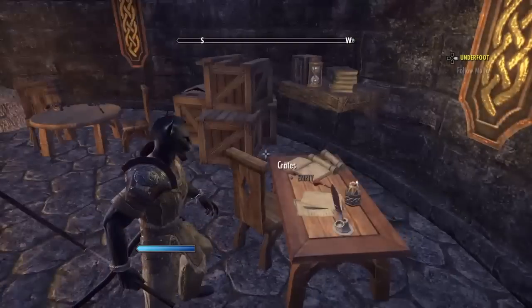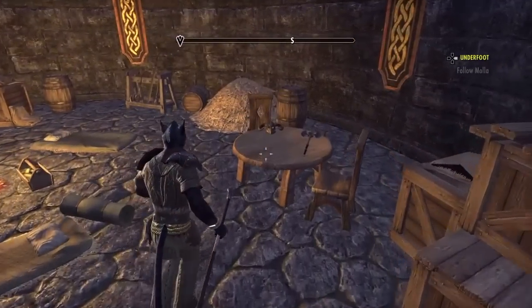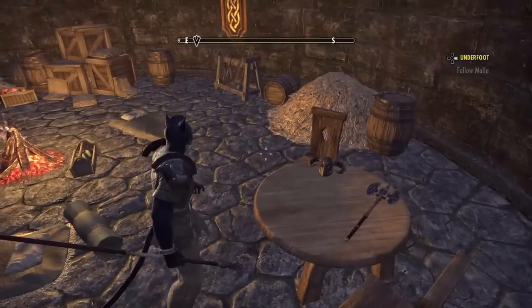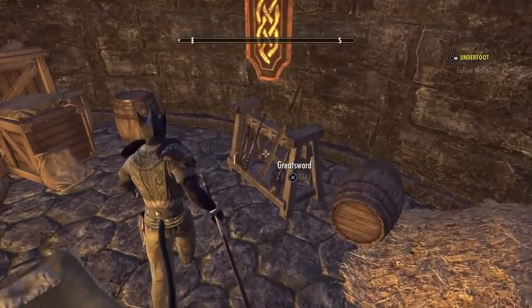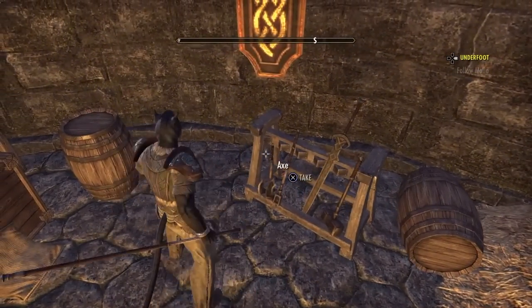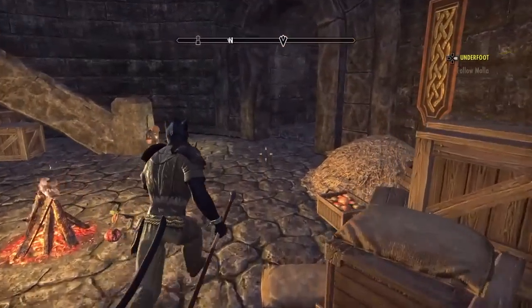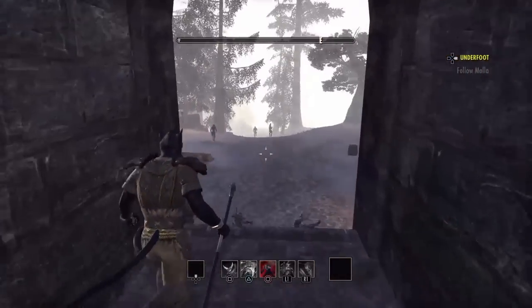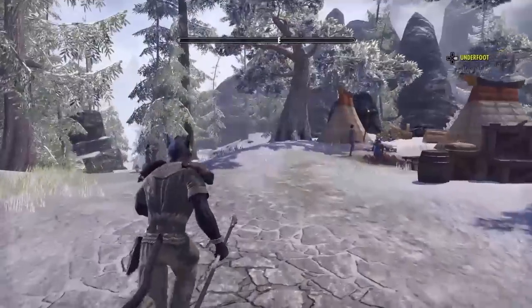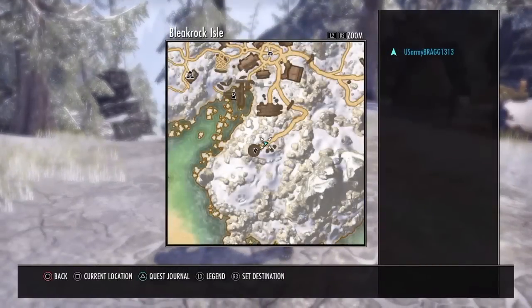There's a battle axe, a helmet, and it's pretty good. There's another battle axe, a maul, a greatsword, and another axe. So you get some good weapons and armor right off the bat in the game and you won't have to steal it, so you won't have to worry about guards — and you'll be set.